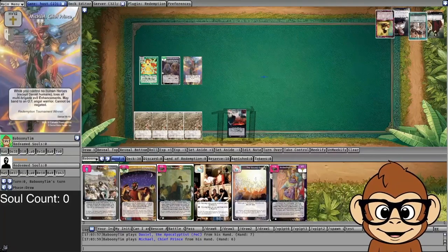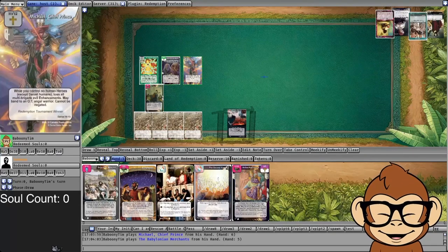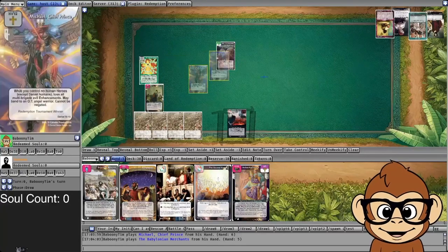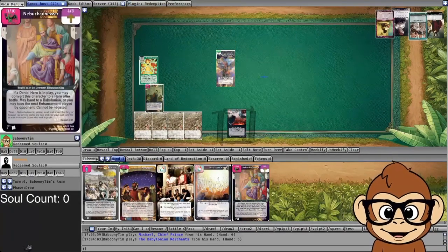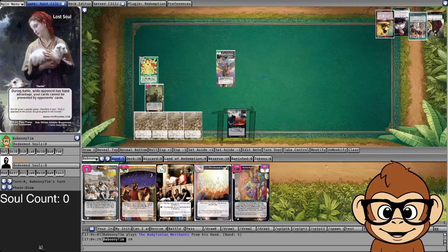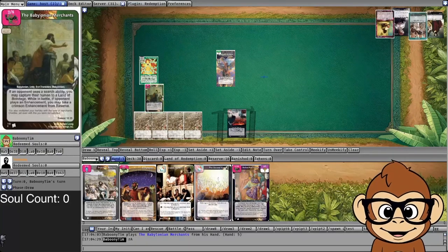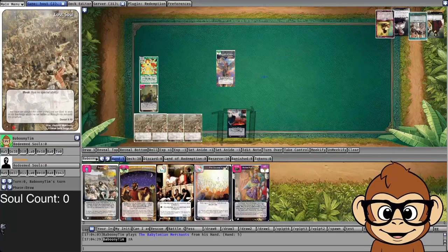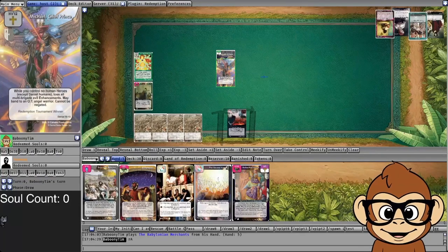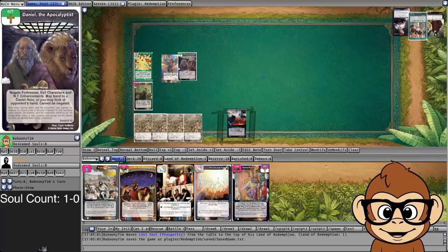Get my heroes ready for the big attack. I'm also trying to keep my hand advantage down because they have a lost soul that cares about how many cards are in my hand compared to theirs. Rescue attempt: Daniel banded to Michael, so I'm negating fortresses, negating evil characters, negating New Testament enhancements, tossing multicolor enhancements. My attack requires some really specific answers — it's shutting off a lot of potential things the opponent could have. They just give up a soul. One-zero, take the early lead.